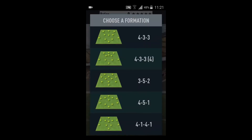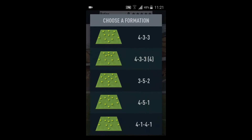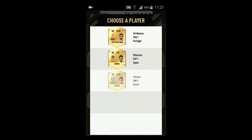Let's try the 4-4-1-4-1. Maybe we'll get good BPL players. We can put in CDM Matic. Let's go center mid — we just need a BPL player.